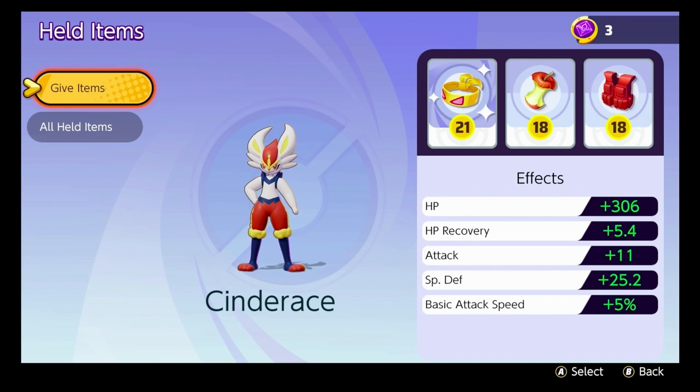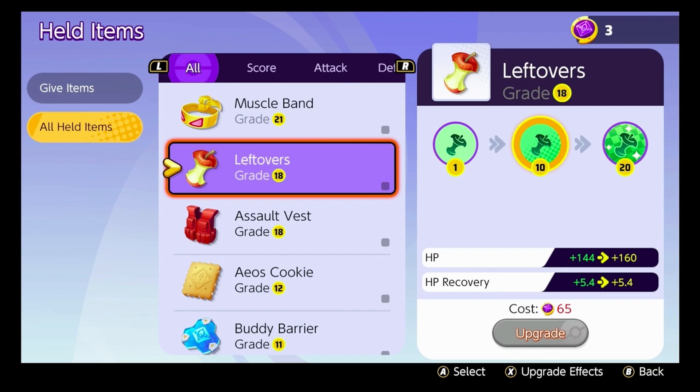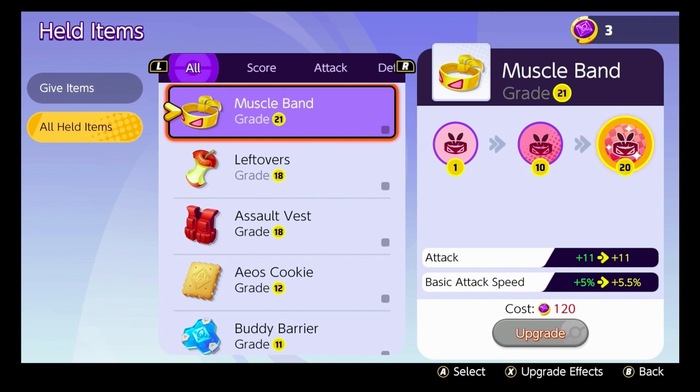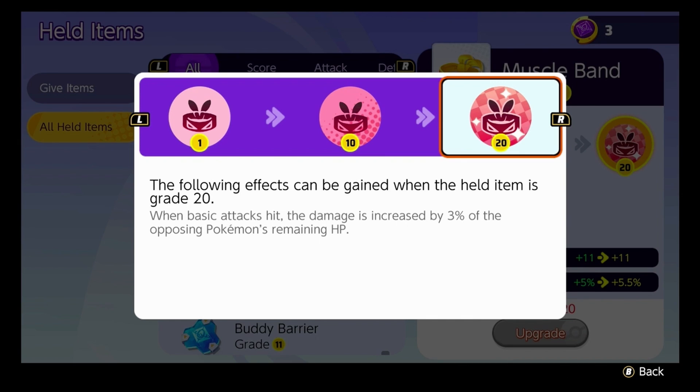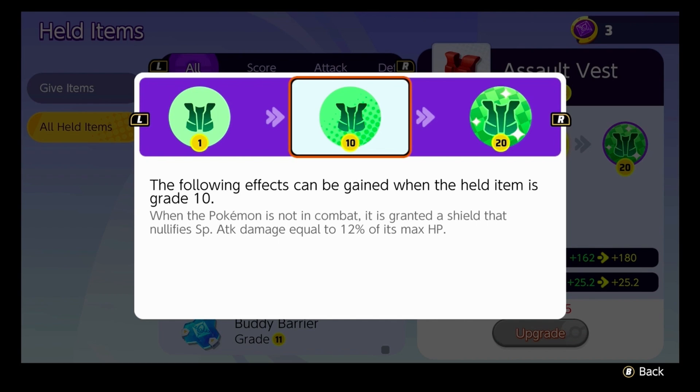These are the items I've been rocking with. I've upgraded the muscle band past its actual limit. The muscle band increases attack in basic speed, so when basic attacks hit, the damage is increased by 3% of the opposing Pokémon's remaining HP. There's also a leftover item for HP recovery — when the Pokémon is not in combat it recovers 1.5% of its max HP every second. Then we've got the assault vest, which when the Pokémon is not in combat grants a shield that nullifies special attack damage equal to 12% of its max HP.